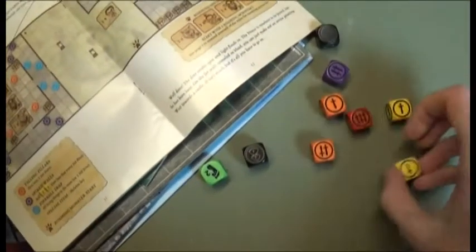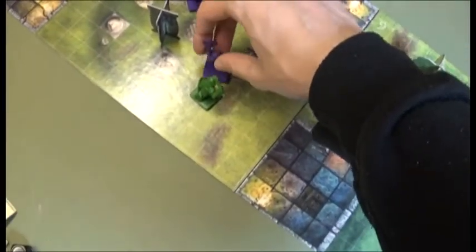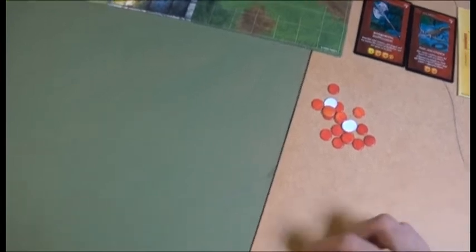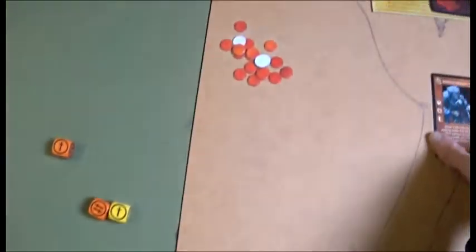Back to Redgar — attacks the Gnoll for four wounds, killing it outright. Boom! Moves four spaces, trying to get inside. Mokan attacks the Goblin for four wounds, killing it outright too.